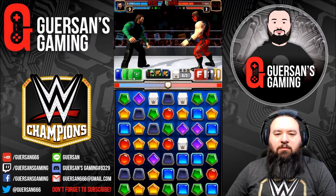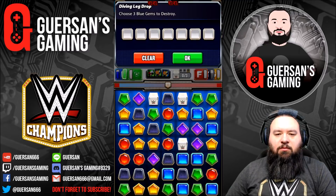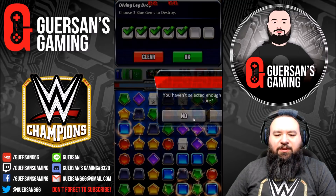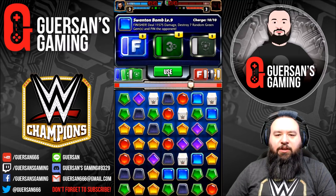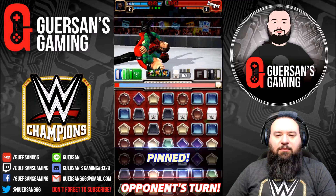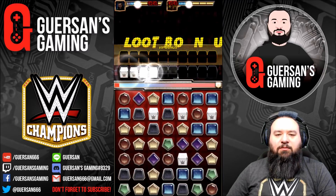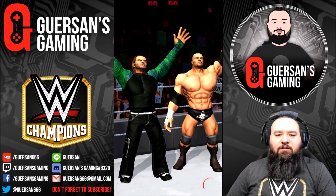Let's do this against Kane and Taker. Should I use the wrong move? Let me save three. Actually I can do the pin right away. There we go.